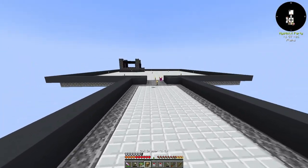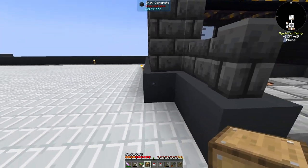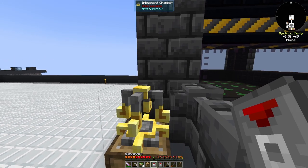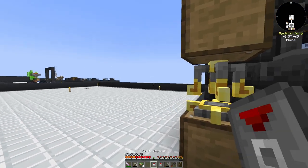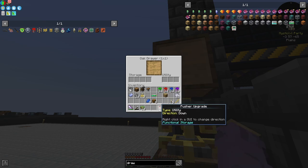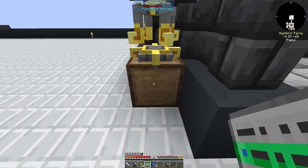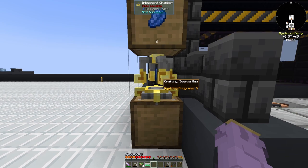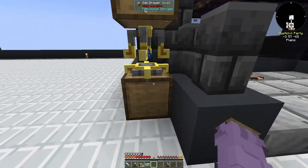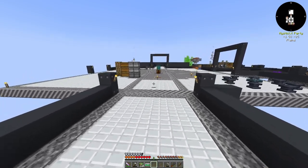Now that we have a puller and pusher upgrade, we can automate source entirely, which is really nice. Since we're going to have a vitalic source link at our mob farm eventually, we'll set this up decently close. If you just put a drawer on top of the imbument chamber and a drawer right here, do a puller upgrade inside and set direction to up, then do a pusher upgrade with direction down and lock both of them — you have to make sure to lock this one, otherwise your lapis will just automatically be pulled right out. Then the lapis will automatically be pulled in and turned into source gems. It's such a simple way to automate early-game source gem production, whether using lapis or amethysts.